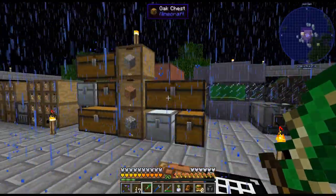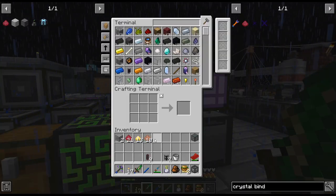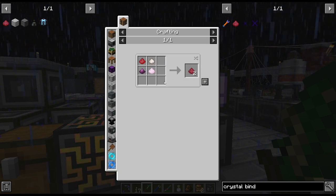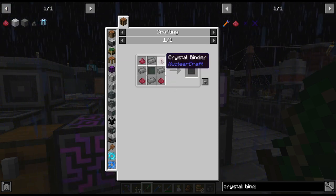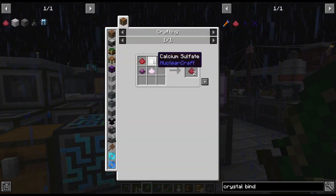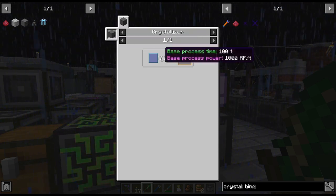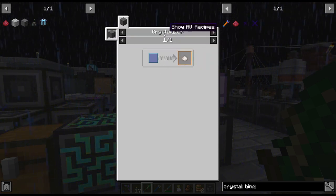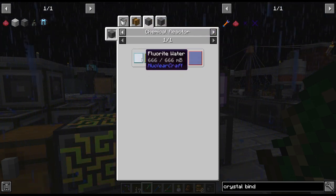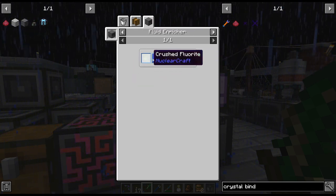Now, this Crystal Binder — I'm going to have to do a bit of chemistry for this. Magnesium, not a problem. Pulverized obsidian, not a problem. We need 8 calcium sulfates to make 16 crystal binders. Calcium sulfate is not the easiest thing — we need a crystallizer and chemical reactors. Fluorite should be easy enough now that we have the rock crusher — we just need to put diorite in there and get fluorite from that.